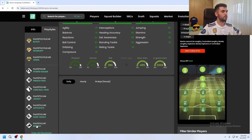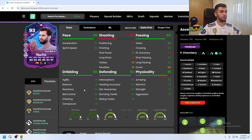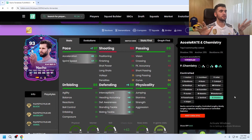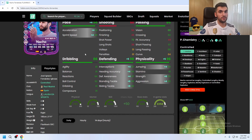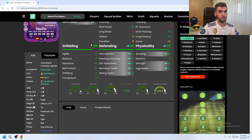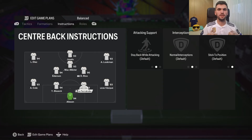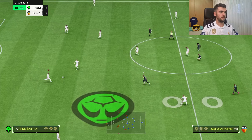He seems to have all the playstyles for defending, and I'm interested in these three playstyle plusses: Block, Intercept, and Aerial. For chemistry, Shadow is the way to go to increase his pace as much as possible and also his defending. If you give him Anchor chemistry it's not the best choice because his pace won't look that good, though his physical will look even better. You can make him lengthy because of his height — if he were six foot you definitely could. I'm going to play with him on default and see how good this card is.